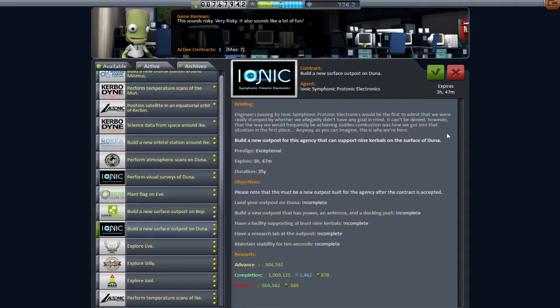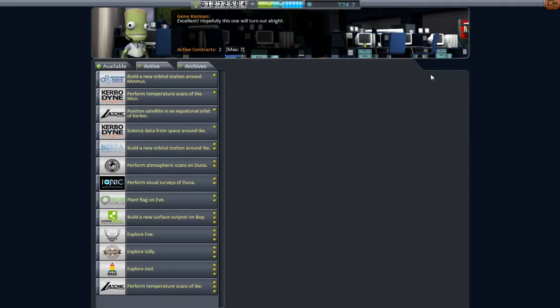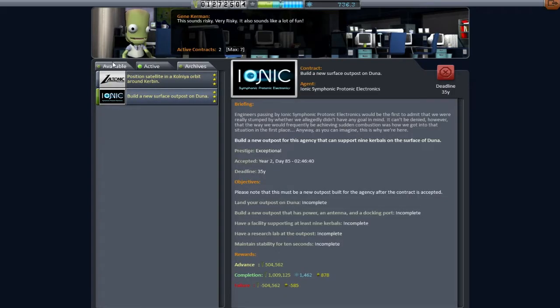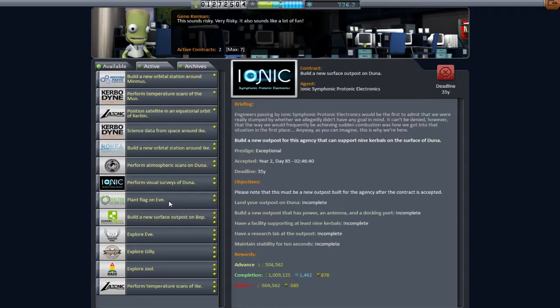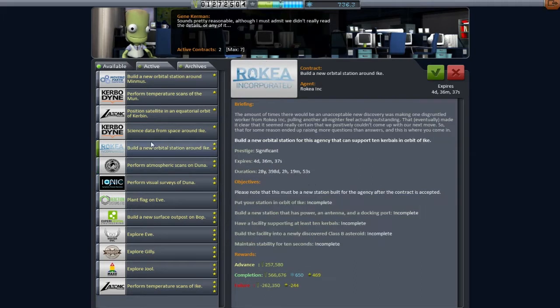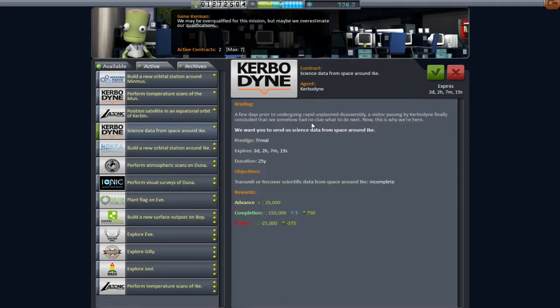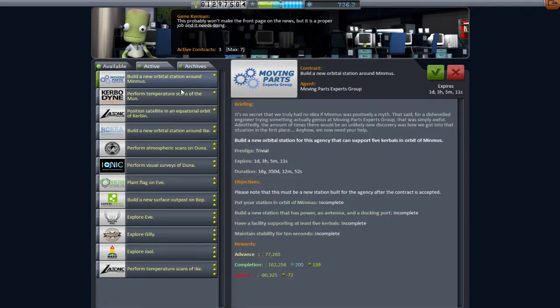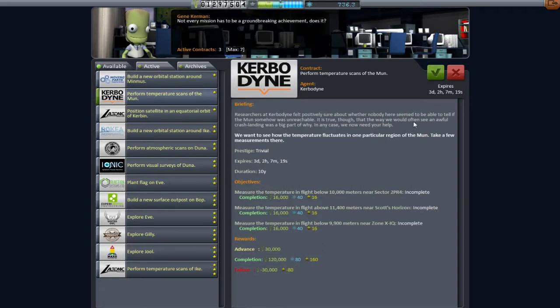So if we're dropping below a million, what can we do? There are two contracts I want to talk about. The one you've just watched me take is to make a Juno outpost - we'll talk about that in a later episode, but it makes us a ton of money. The other one is putting a satellite in a specific orbit around Kerbin, just for a little monetary injection - about 200,000 out of a million, so around 20%.